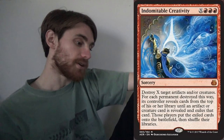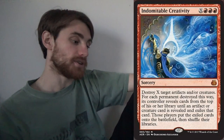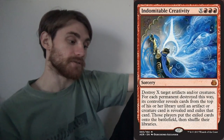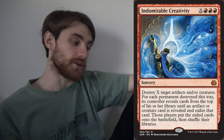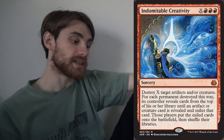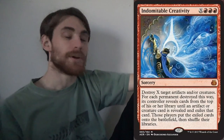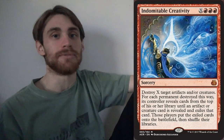Destroy X target artifacts and or creatures. For each permanent destroyed this way, its controller reveals cards from the top of their library until an artifact or creature card is revealed and exiles that card. Those players put the exiled cards onto the battlefield, then shuffle their libraries. So yes, this is kind of a red Polymorph.